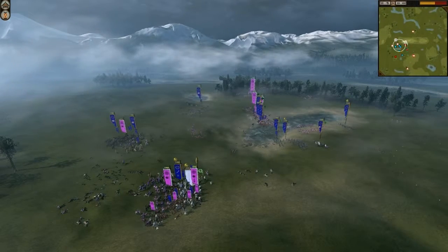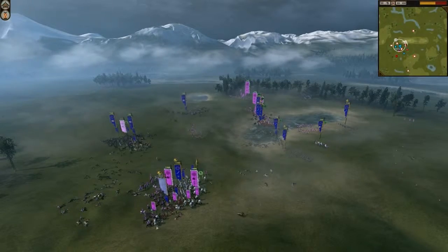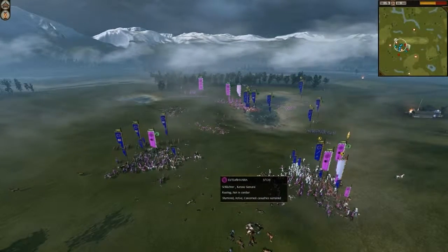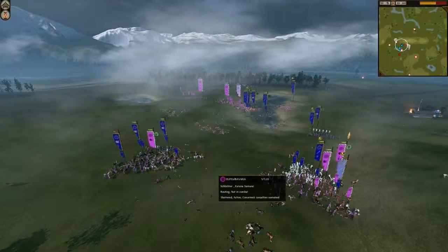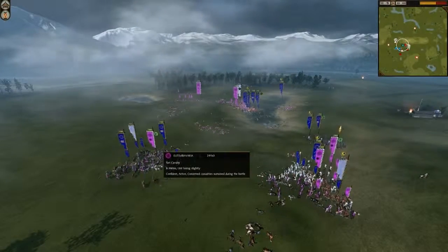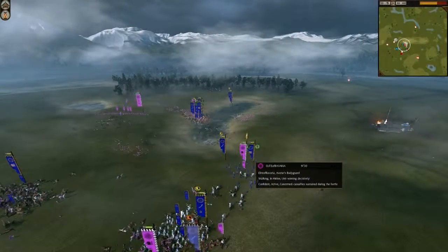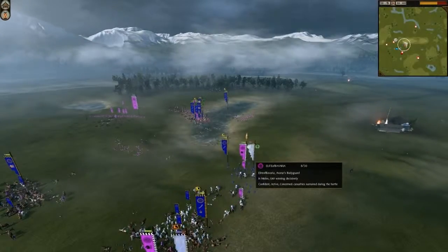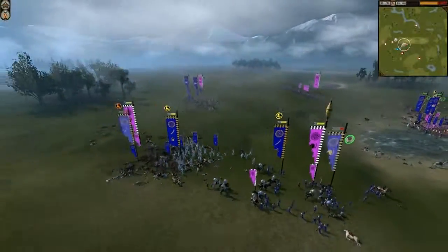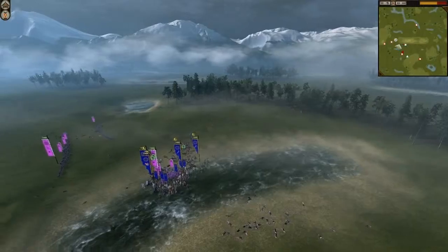So now this battle is getting pretty bad for me, because when you have no General your morale falls down all over the field. But luckily my men are already elite, so some of them are actually holding. I'm trying to kill his Yeri Cavalry, and there's his General — I am trying to take him down with everything I've got, because my only hope is to balance the loss of my General by taking down his own.